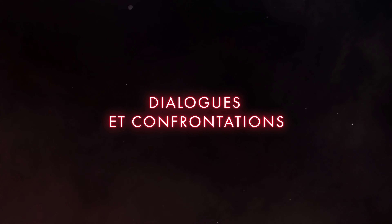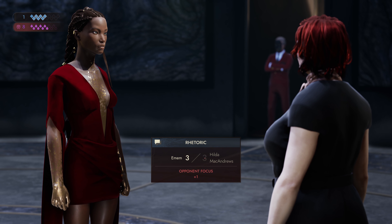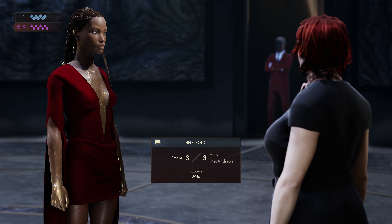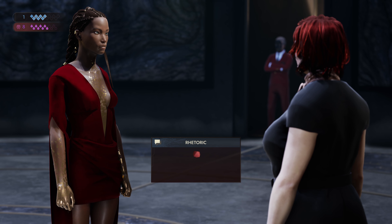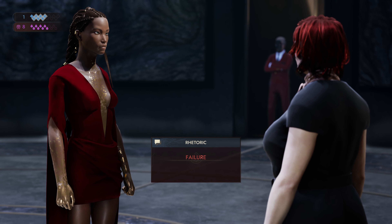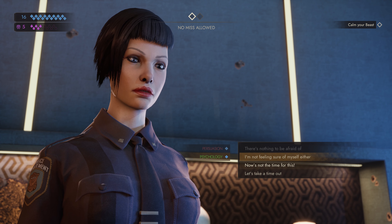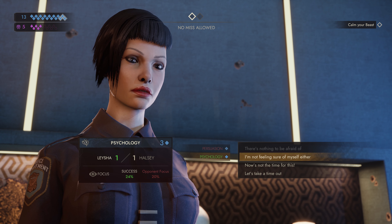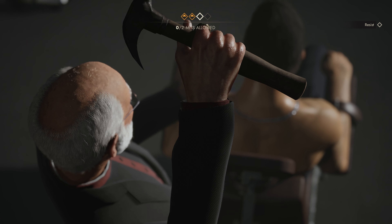Each NPC has their own character sheet. They'll use their own skills and, depending on your opponent, vampiric disciplines too. If a dialogue fight ends in a tie, a die roll will decide the winner. In this world of desire and betrayal, there will be crucial confrontations – tense dialogue fights with high stakes. Fail, and you'll live with game-changing consequences.